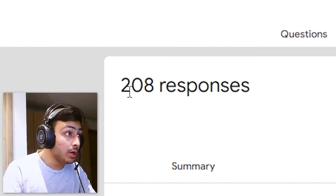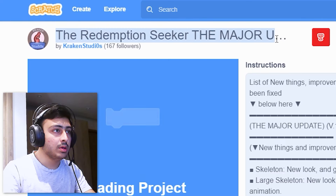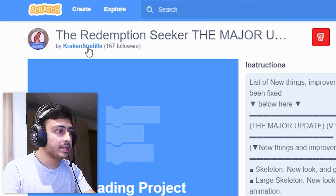Let's see how many responses we got for the first episode — 208, that's crazy. Not that crazy, but still crazy. So first off, 150: 'The Redemption Seeker,' the major update by Kraken Studios. This looks so good — look at this parallax effect, and then we have these button animations. Wow.